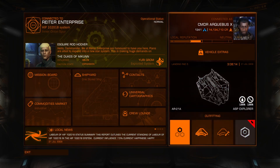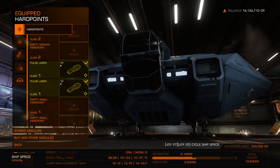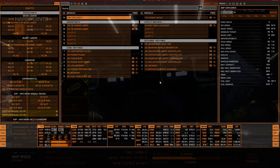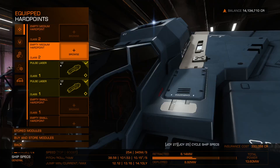Okay, now I need to go back to starport services and into outfitting. So I have this build — the ASP Explorer. It's going to have two mining lasers, one utility mount for heat sinks, which I've never used but they're probably useful down the road. Then there's the core internal stuff and optional internal stuff, including an operations limpet controller, which I'll have to figure out. Let's head back and get started.